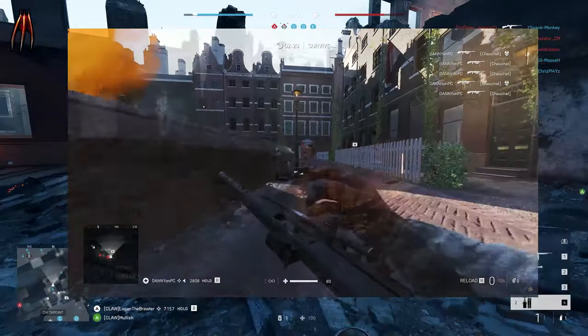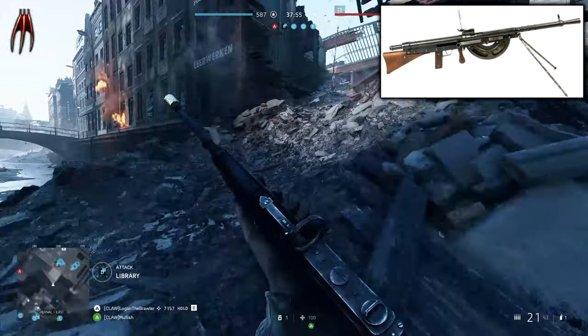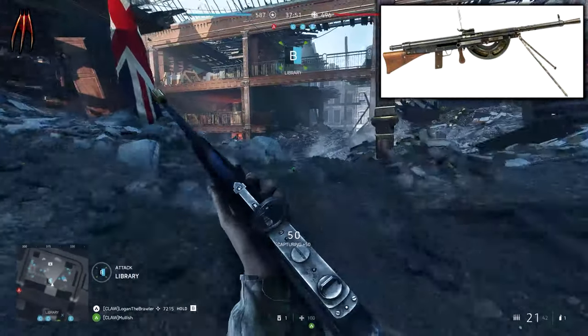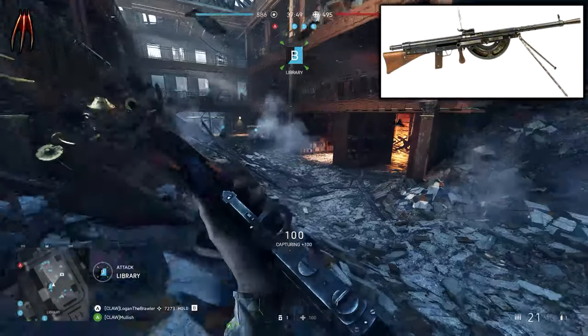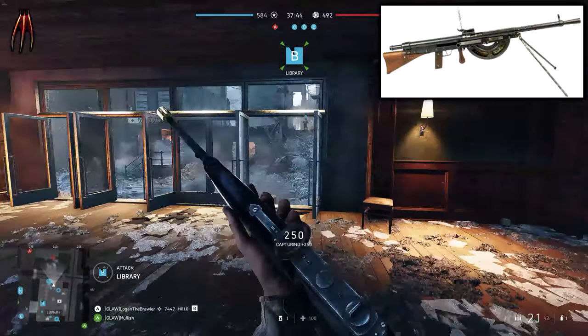The Chauchat was a standard light machine gun — or machine rifle — of the French army during World War 1, and that's why all you Battlefield 1 players will recognize this weapon. In real life, this weapon was kind of bad, but the construction had to be simplified to facilitate mass production.